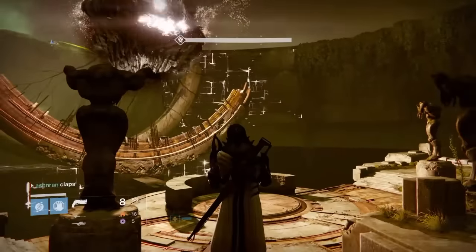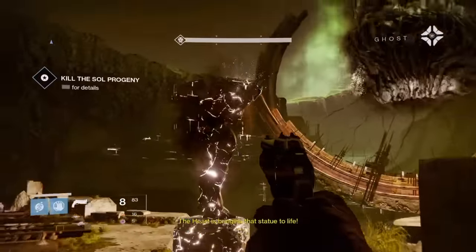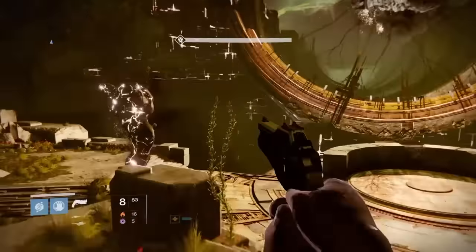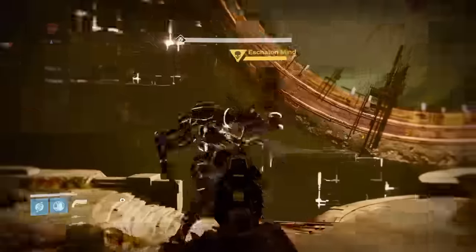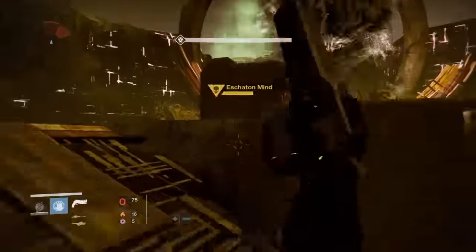After that, the second boss is where you need to pay attention. It basically works like this Scourge of Winter guy. You want to shoot at him, get him low health, make sure you have a 3 of Coins active, run up to him, and kill him and yourself with a heavy rocket.